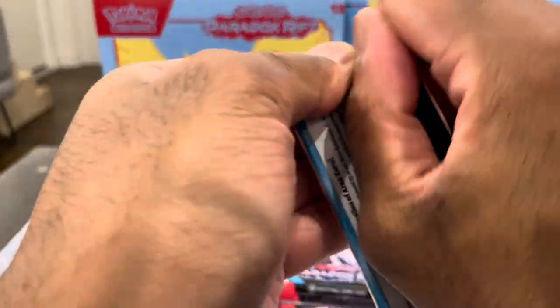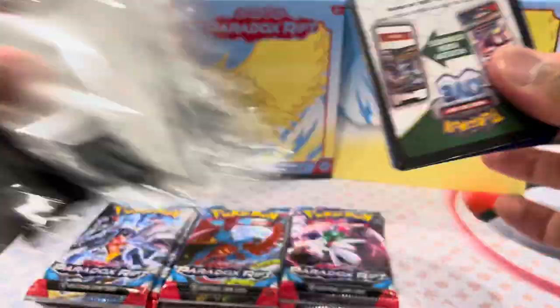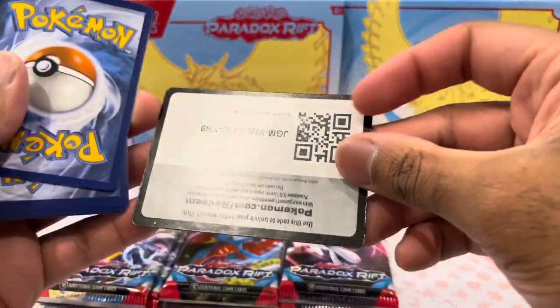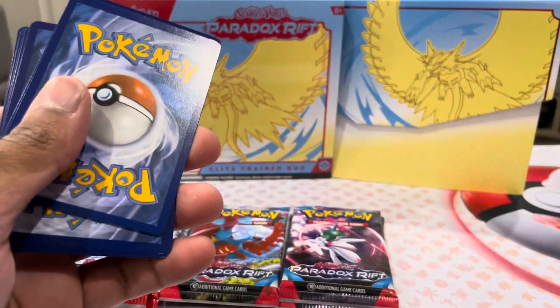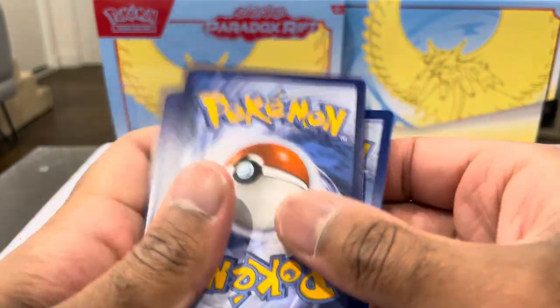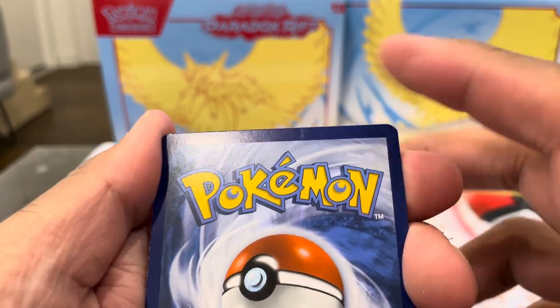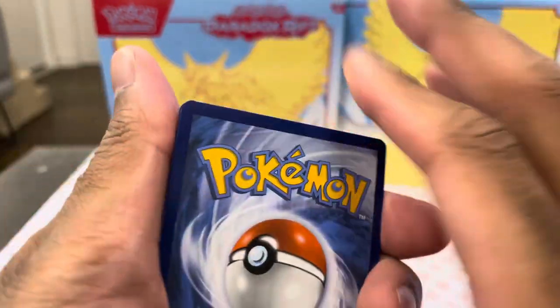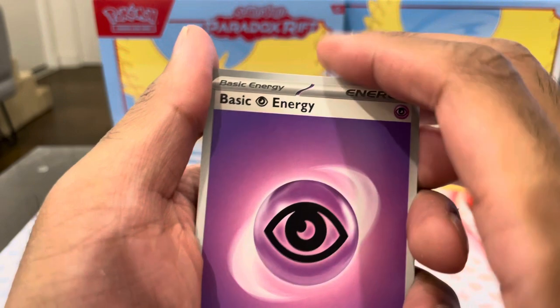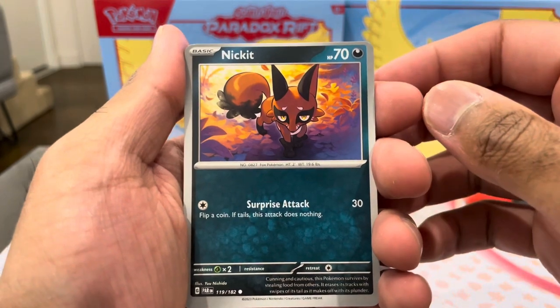Am I upside down? No, I'm not. How did I open it before? Code card for the people, nerds that play the game, you're welcome. Now we're going to rotate and we hope we are not pulling anything good from this pack because we can see some damage to this card, so we don't want that. We'll go with Psychic energy. We got the Nickit, first card.